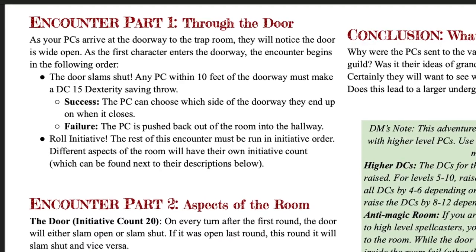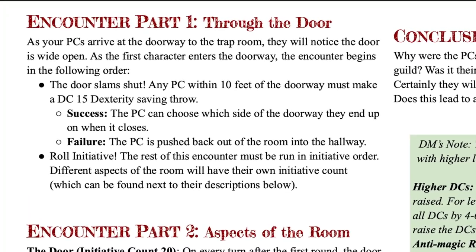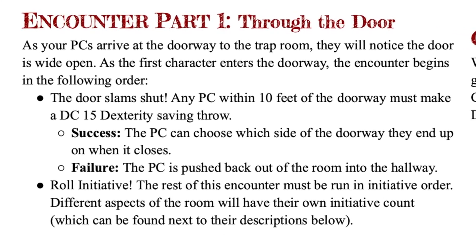The very first thing that happens when one of the PCs walks through the open doorway into the room is that the door goes to slam shut. Any PC within 10 feet of that door will need to succeed on a dexterity saving throw. If they succeed, they get to choose whether they want to be on the inside of the room or out in the hallway. If they fail, they are automatically pushed out into the hallway. That door slams shut and there is absolutely no way to open it until initiative count 20, when it comes back open again. The mages or clerics who made this trap room knew the order of events so they could plan how to disable the room very quickly — but for players, they don't know the pattern yet, and part of the drama is figuring it out.